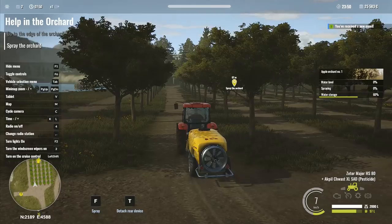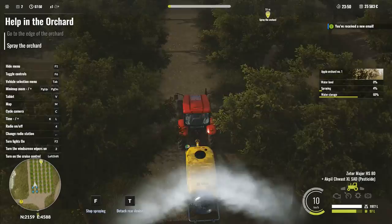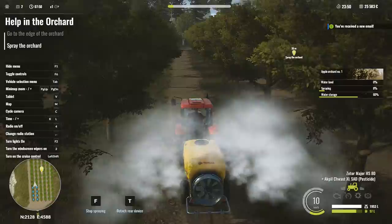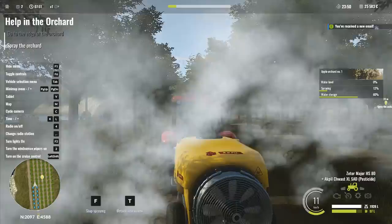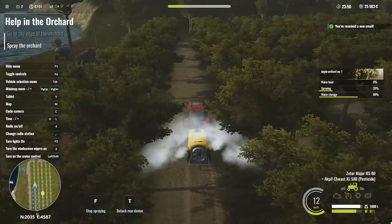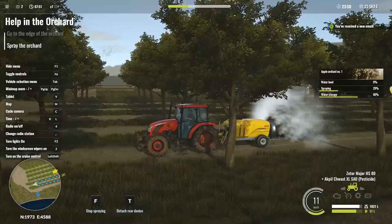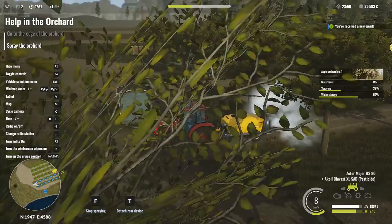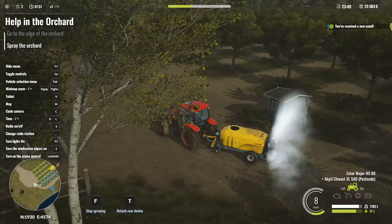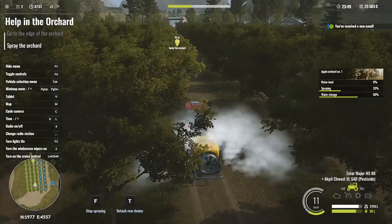Go to the edge of the orchard and spray it - that's going to be the fun bit. We're going to finally see the orchard sprayer hard at work. It's something I've never ever seen before - just a giant great big fan on the back, it seems very strange. I'm going to go to about that point there. Spray - F. It's going out nozzles on the sides - a little bit different to how I thought it was. You can see there are nozzles on the side of the machine.